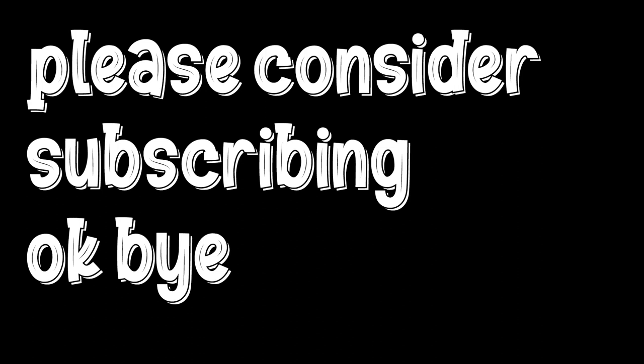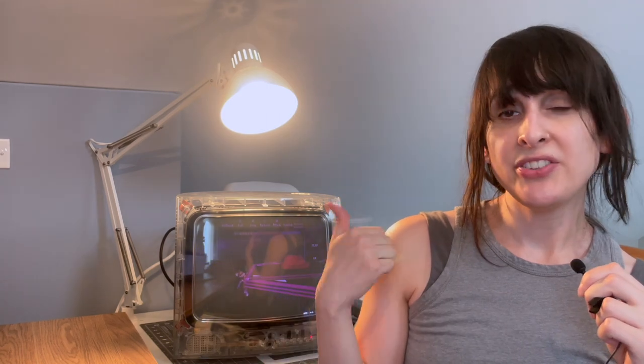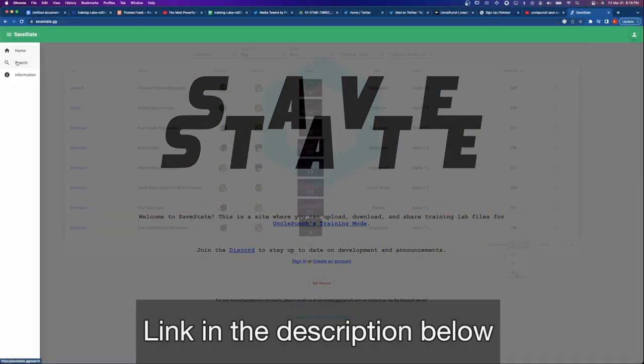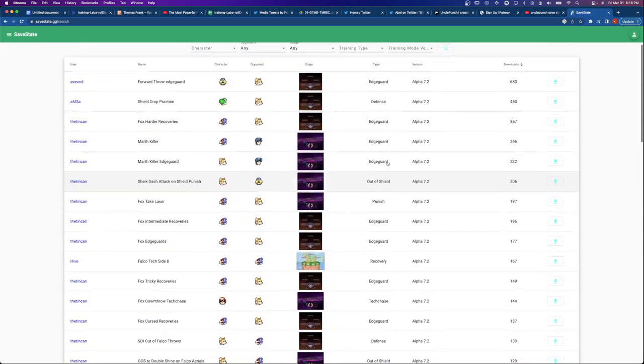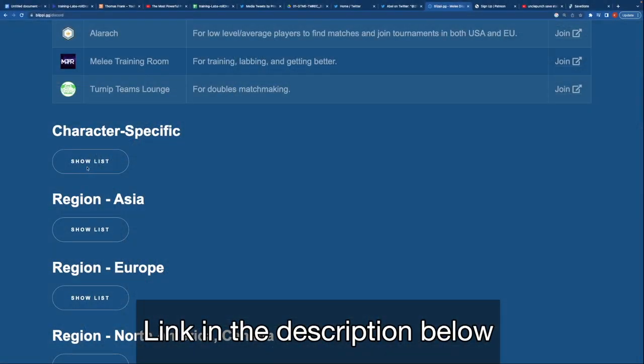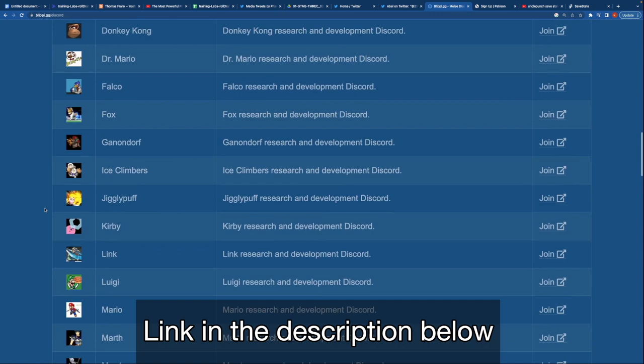Please subscribe to see more videos like this coming soon. First, we're going to download a save state. The first source is savestates.gg — it's just a public website with a bunch of links where you can download various training scenarios. Super simple and fast to get started. Second, I also like Discord servers. Every character in Smash has a character-specific Discord with some really smart people, and there's usually some pretty good save states for Uncle Punch.